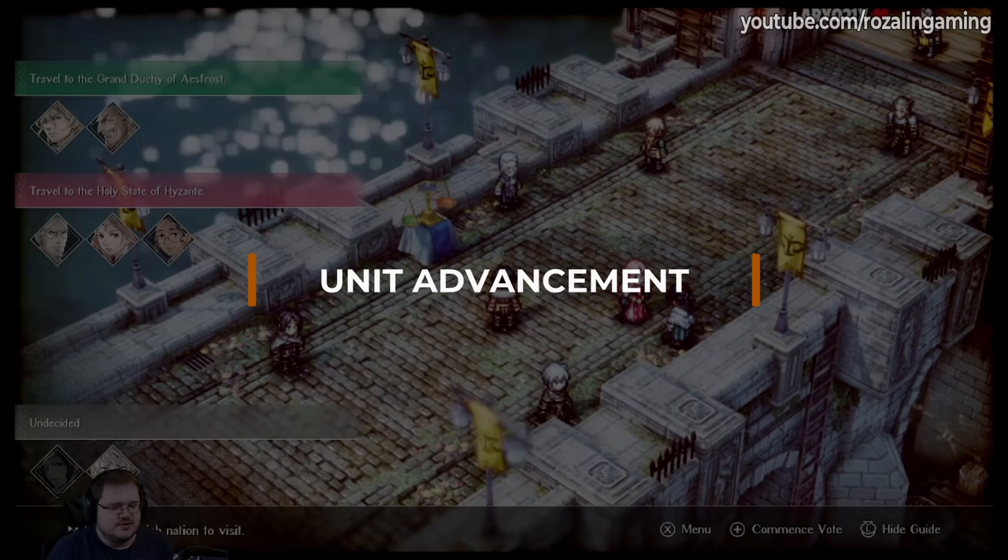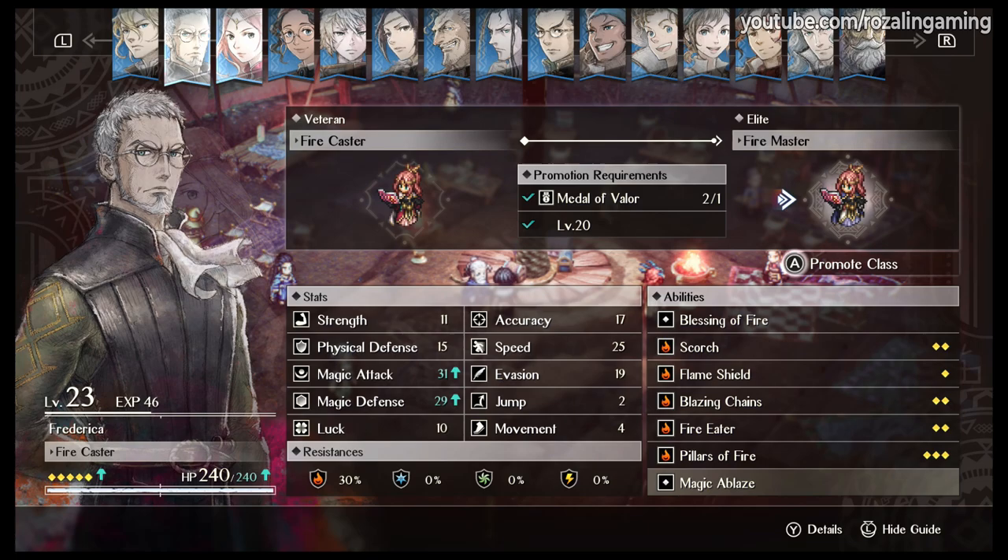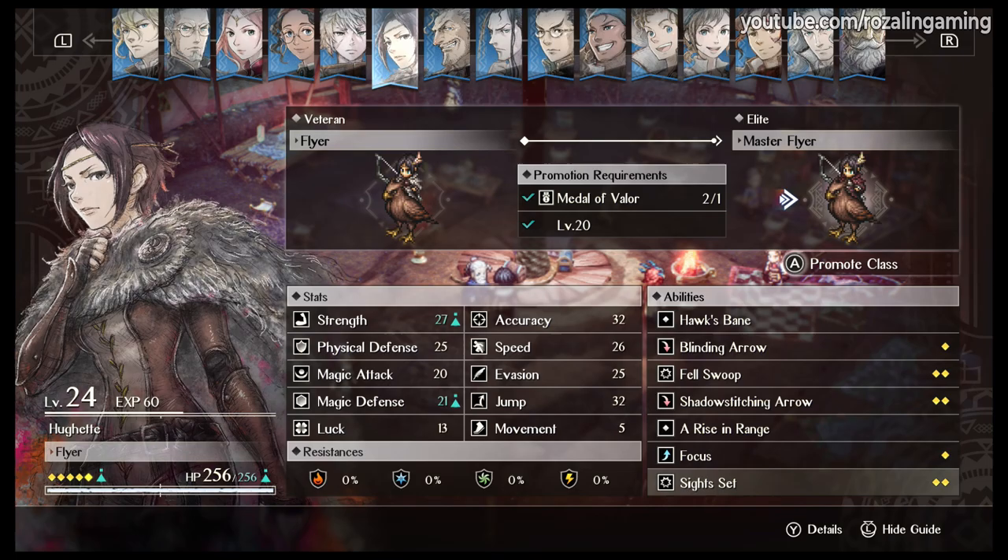As you progress through Triangle Strategy, you will want to be improving your units as much as possible. One way to do this is with medals, which allow you to promote a unit to either a veteran or an elite. These medals are, at least in my testing, finite per playthrough though. However, a means of unit progression you can definitely farm is weapon enhancements.